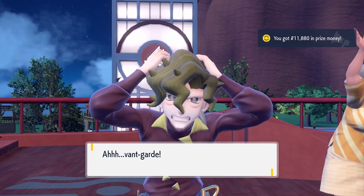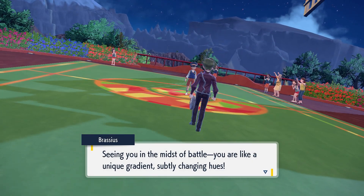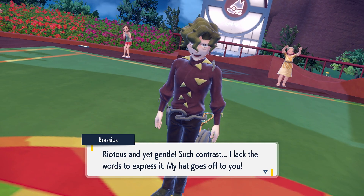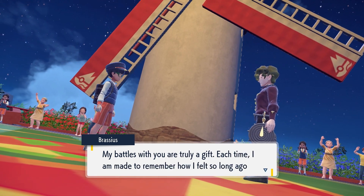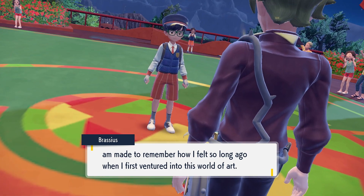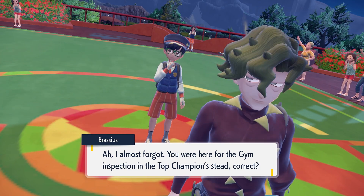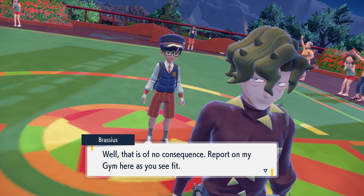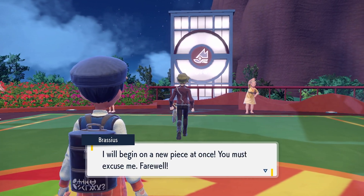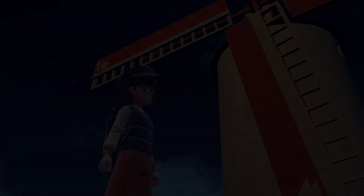Avant-Garde! Iron Valiant is so cool. Brassius says: 'Seeing you in battle, you're like a unique gradient subtly changing hues. My hat goes off to you.' He almost forgot about the gym inspection. He says the report is up to us, then runs off — his inspiration is overflowing like a bottomless well and he must begin a new piece at once. Another one done!